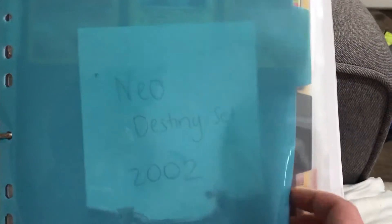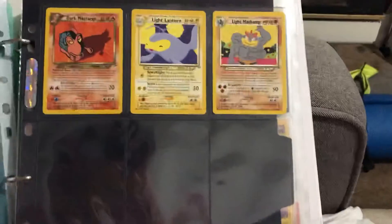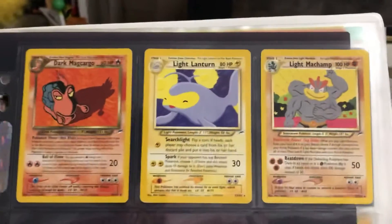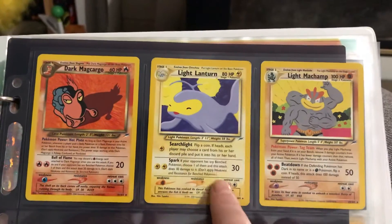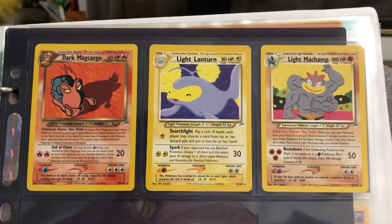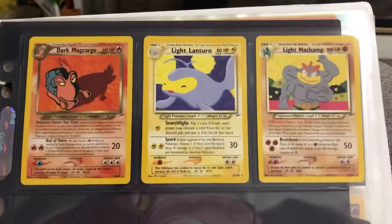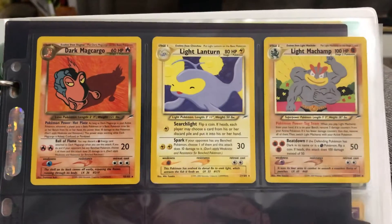The next one is the Neo Destiny set from 2002. I believe this is the last set that actually displays the symbol up here — from then on it's down the bottom somewhere. We have Dark Magcargo, Light Lanturn and Light Machamp. None of those are holofoils but they are all rares, which is pretty cool.